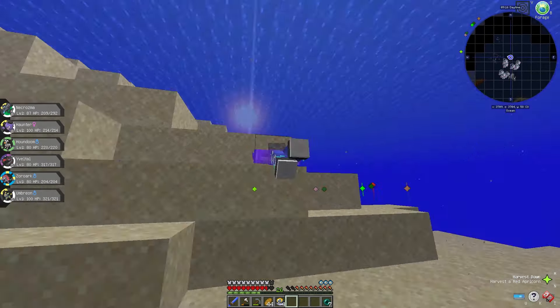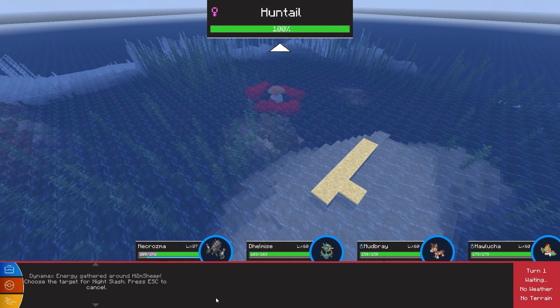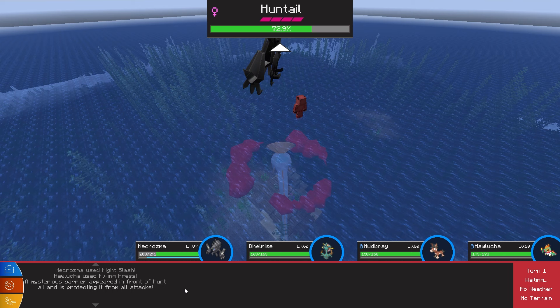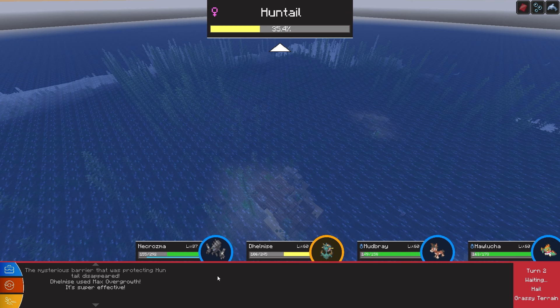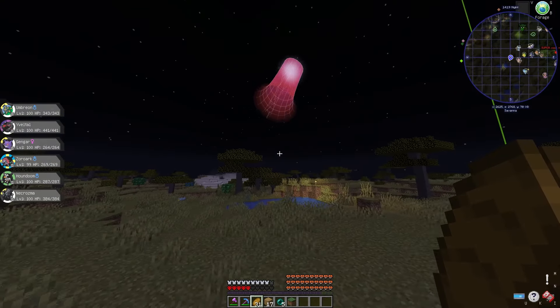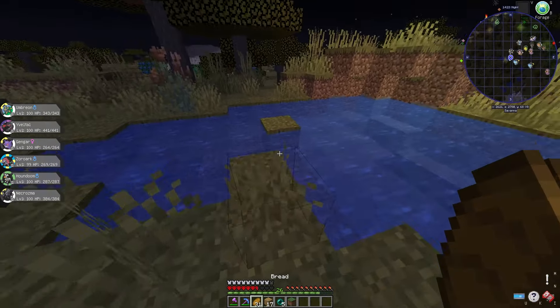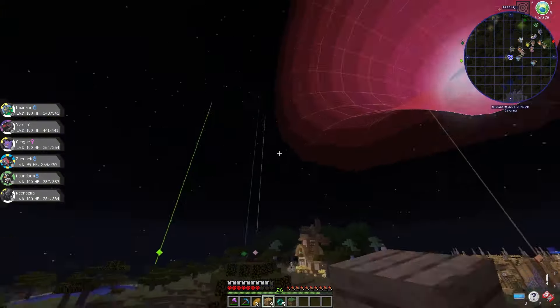I flew across the ocean for a bit and came across a Huntail raid. Dynamax energy gathered around me and I was prepared to destroy him. I managed to use Night Slash, but once again the boss cheated and used a mysterious barrier — it wasn't enough to protect her for long though, because she got knocked out by all of us using our attacks at the same time. On day 88, I was finally almost finished. My Zoroark was at level 99, but I had been playing for 6 hours straight, so I wanted to do something new.